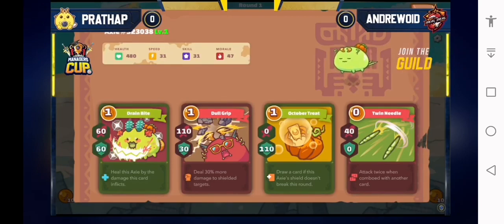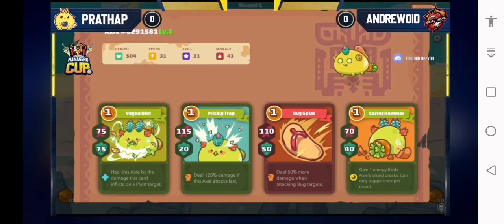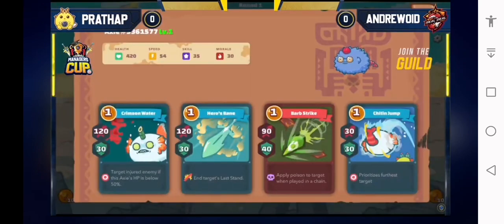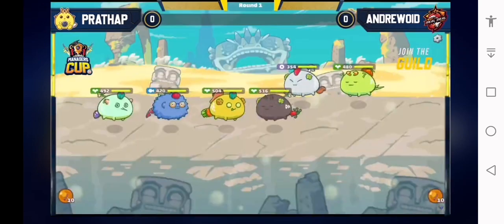We can see the back line of Andrew Void — he has a twin needle with a dull grip, pretty interesting. I would have never seen this kind of lineup, but it does make sense. He gets a free card, basically 40 damage going in for free. Twin needle is a ranged card, so if he gets disabled, he still has twin needle. It's used to get rid of chomp or something, yeah, plus the bonus damage. On the other hand, we have Prathap with his cleanse scent to take out debuffs, but he does have blood taste — 80 damage plus 40 shield.